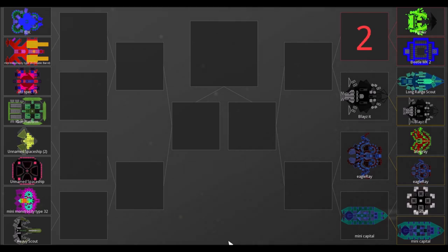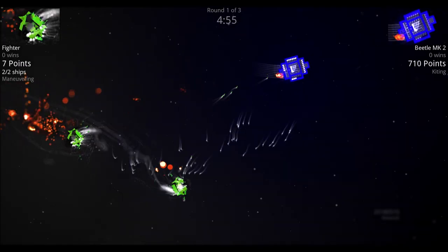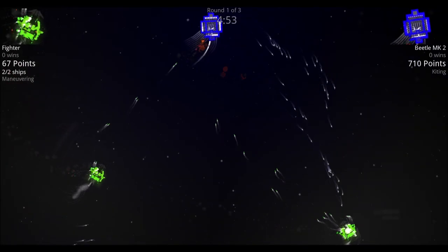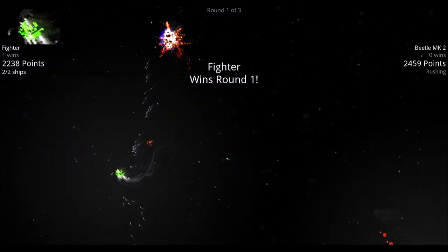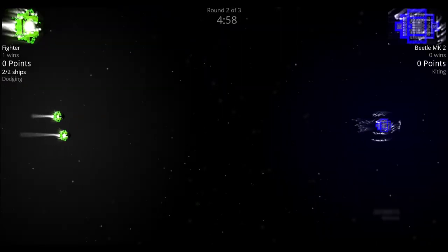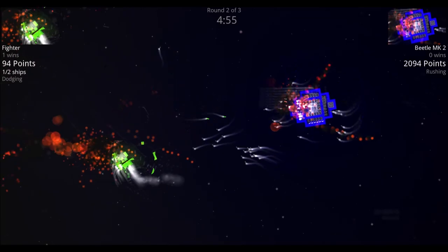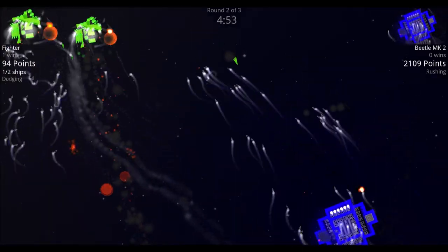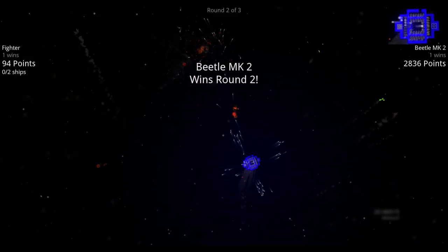Next: Beetle Mark II versus the Fighter — two Fighters against the Beetle. The Beetle has guided missiles and a couple of larger guided missiles on the Fighter side. The Fighters have more propulsion, while the Beetle has generators to keep all those missiles firing — lots of missiles from the Beetle.